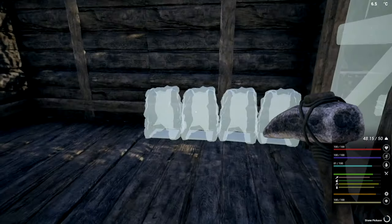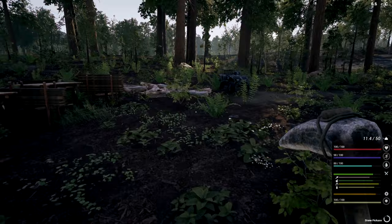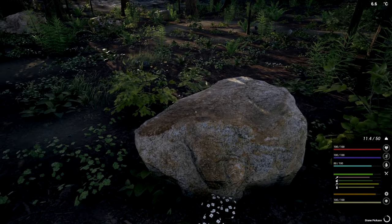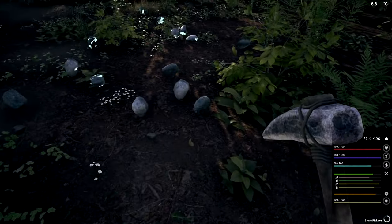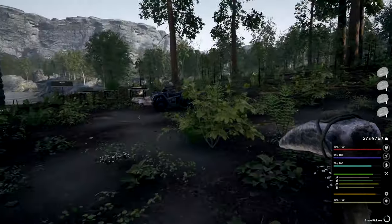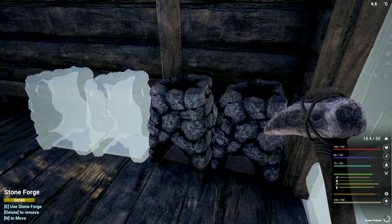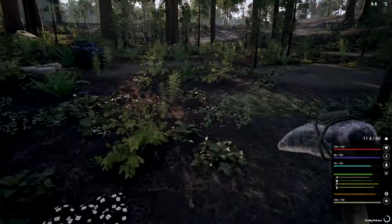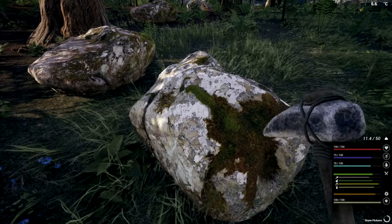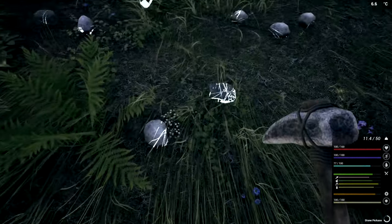I did put some resources in here off camera to make sure we had some stuff, but we're going to go out and gather more. I ate this morning and killed a couple of frogs. We need iron, and the only way to get that is by smelting rocks. There's tons of rocks here — these don't grow back. You can click and hold to gather, which is really nice.